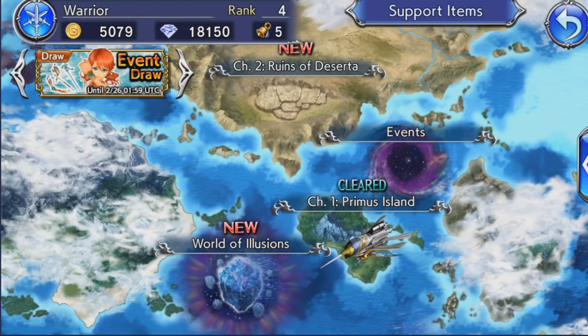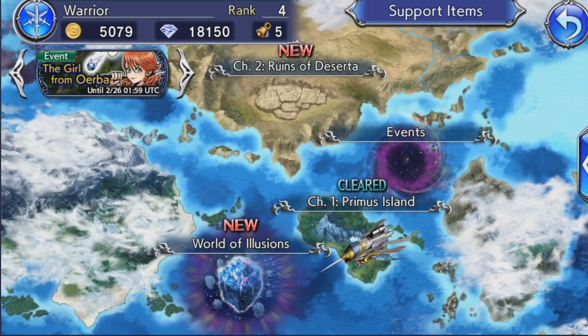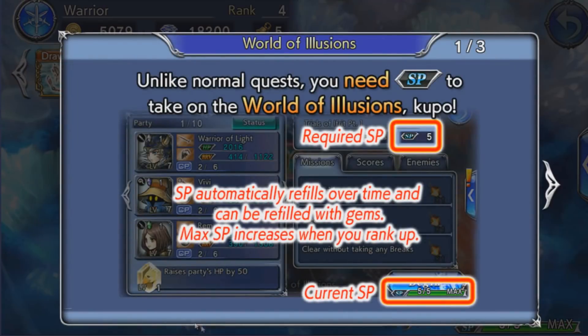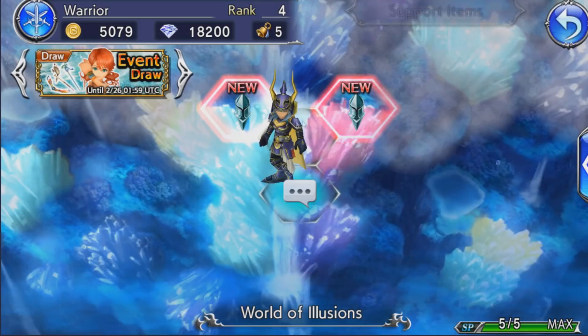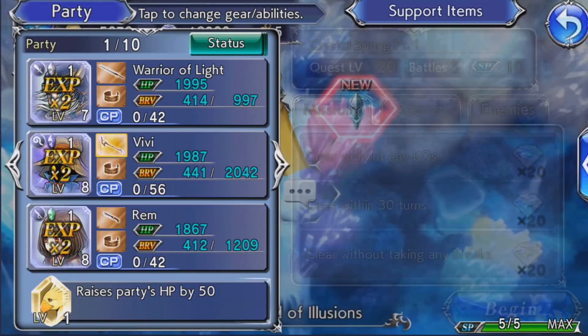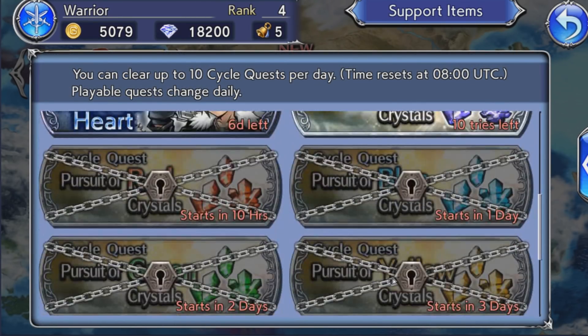So after you spend those 10k, I'm going to show you a really fast way to level up. The first one is the World of Illusions, as you see right here, and the other is the daily events. The reason you want to level up fast is because that's how you get a lot of crystals — every time you rank up you get 100 crystals. The way you rank up is by leveling up your characters 10 times total across all of them. The World of Illusions is a great place to level up, either doing the 10 or 20 stamina option.